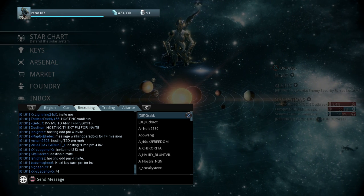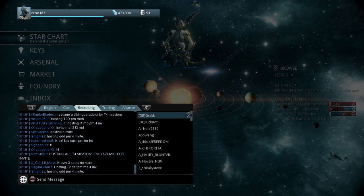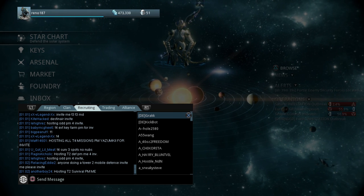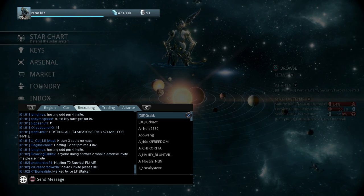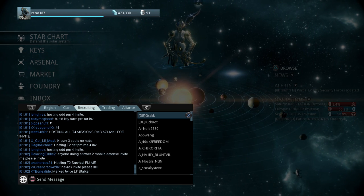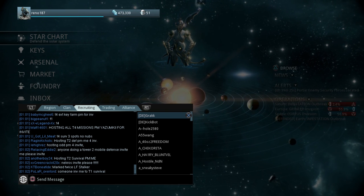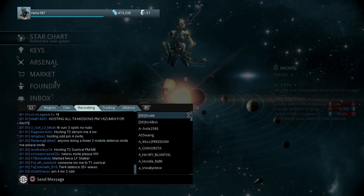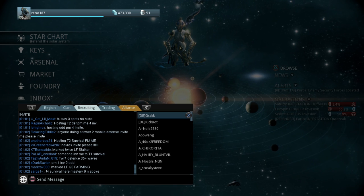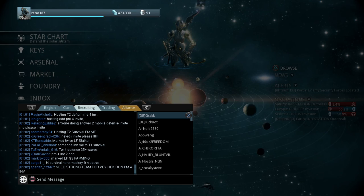Refer to that list so you know exactly which missions will drop the parts you want, then find who's hosting that mission and join them. Also, pay it forward — host your keys too, so you're both taking and giving opportunities. Thanks so much for watching. I hope this wasn't too confusing, but Warframe can be confusing, and I hope this helped. I stopped playing for a while because of these things I didn't know. I'm Jeremy — talk to you later.